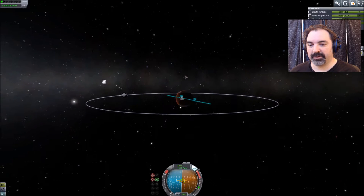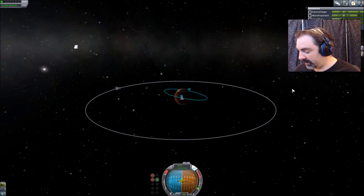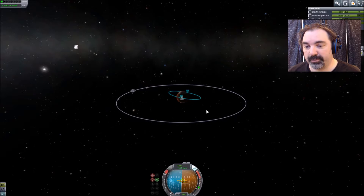Trim up the residuals — good enough for me. We have this funky sort of orbit going on here but we can fix the rest of that if needed. And we have 100 seconds worth of fuel left, which should be enough to get home — pretty sure it's enough to get home.